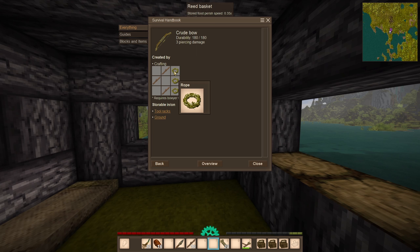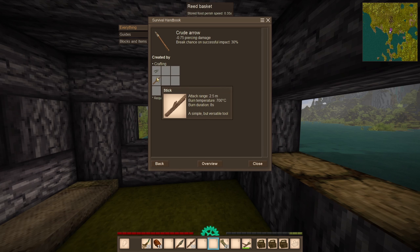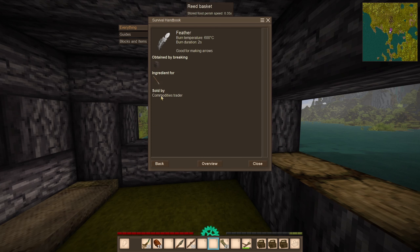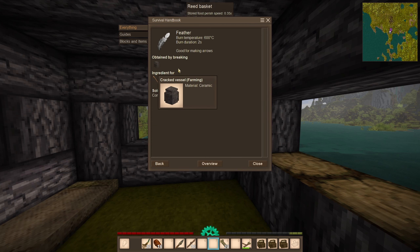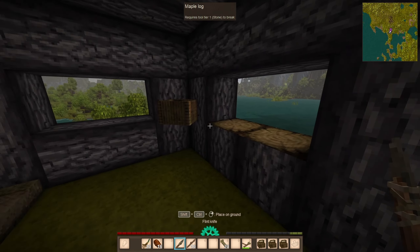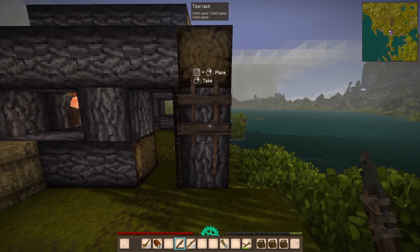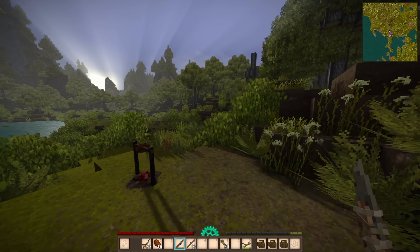We're going out on an adventure to find flint for arrows — probably the most basic we can make. A crude arrow needs a stick and a flint arrowhead, and flint arrows need feathers which we can get from breaking vessels, a commodity trader, or from chickens.